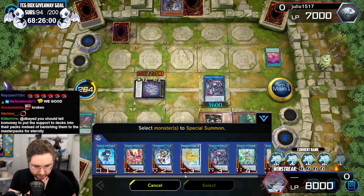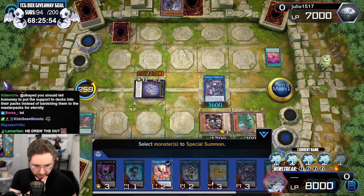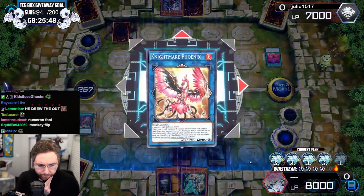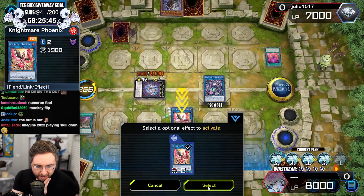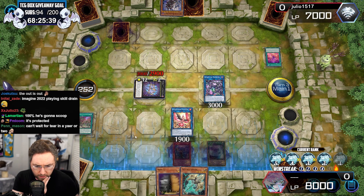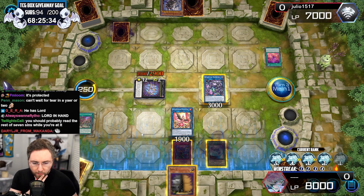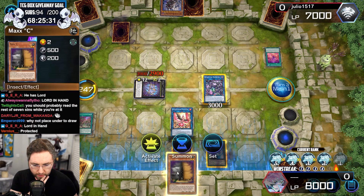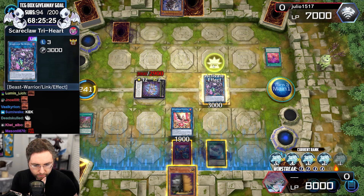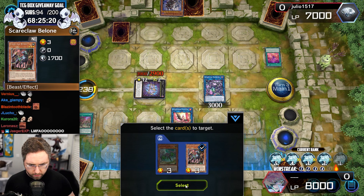We got lethal — 100% lethal. Should I Nightmare Phoenix? That back row — get Phoenix popping. Pierce double attack. You're done. Lancia Maxi, get popping. I can't Unicorn now — okay, that was a joke. Try-Heart, pierce and double attack. Piercing damage — wait for the damage step.